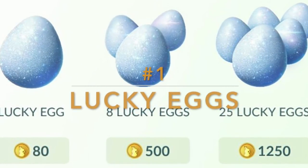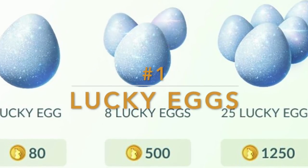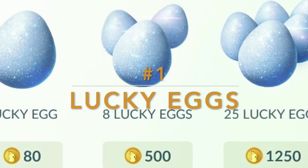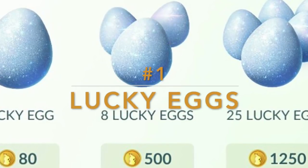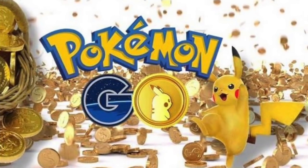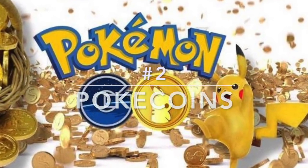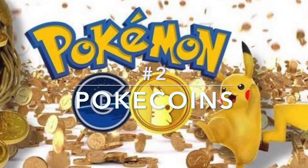If you want to get a lot of XP in Pokemon Go, you're going to need lucky eggs. Lucky eggs are the most important thing for getting your experience up. A lucky egg helps you earn double XP for 30 minutes. You can get them by leveling up as rewards, or the easiest way is getting them through boxes.